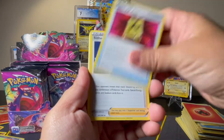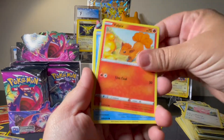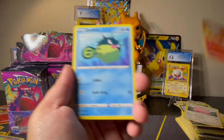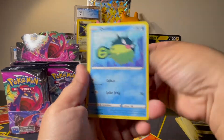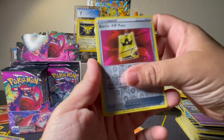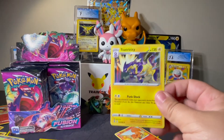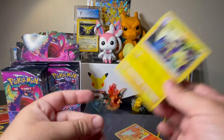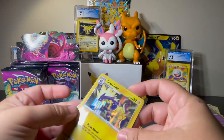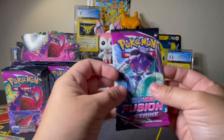Fire, Battle VIP Pass, Sidney, Simisage, Zigzagoon, Chansey, Vulpix — this Vulpix art is also very cute — Qwilfish, Corsola, Battle VIP Pass Reverse, and a Toxtricity Holo. Nice, we'll take a Holo, that's cool!